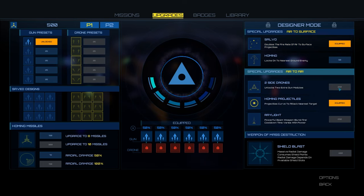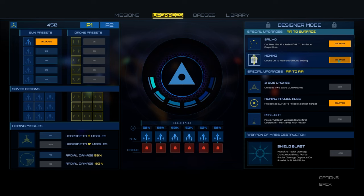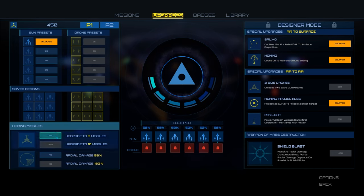First thing I want to pick up is actually the Salvo, which is only 50 points — this doubles the fire rate of air-to-surface projectiles, so I feel like that's a strong improvement. There's another upgrade I'd like but it's not available yet; I must have to unlock some other things first. I'll also pick up the homing upgrade — that'll make targeting a little bit easier when there are giant clusters of enemies. Then I'm going to pick up some extra homing missiles because those are so useful for the bosses, and I can actually upgrade that twice.